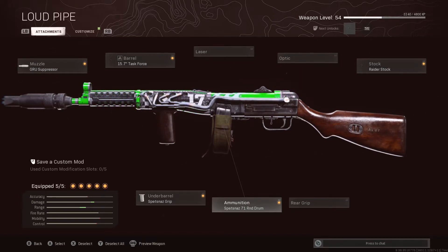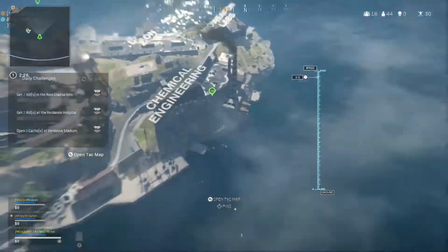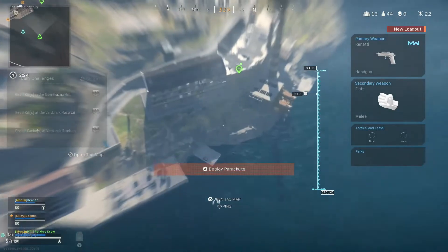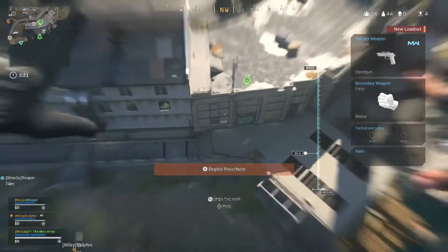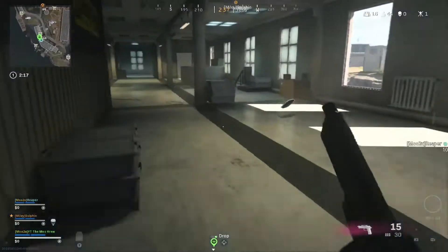Speaking of trios, that's where our PPSH spotlight game is from. Unfortunately, these lobbies just don't hold up like the quads' lobbies do. That means the pacing in the early game can be really good, but by the second circle, there's only a few teams left and they will avoid conflict by playing as ratty as possible.